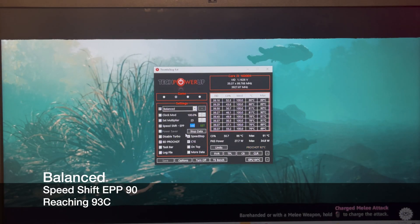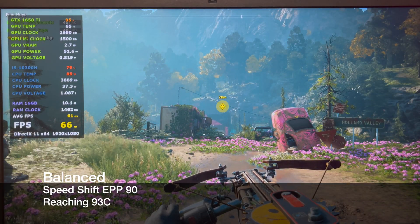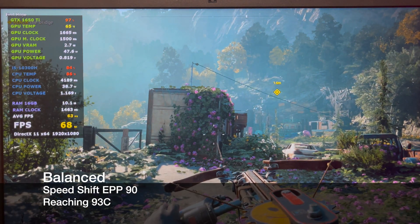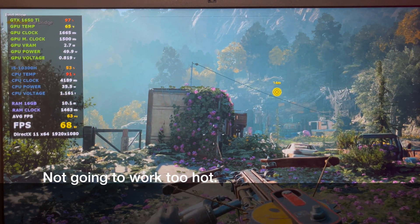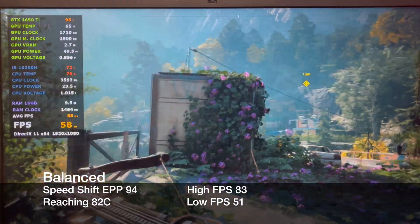Using a speed shift of 90 causes the game to hit 93C. This will cause us to have to increase the speed shift. A speed shift of 94 nets us around 82C and we still have room to play.